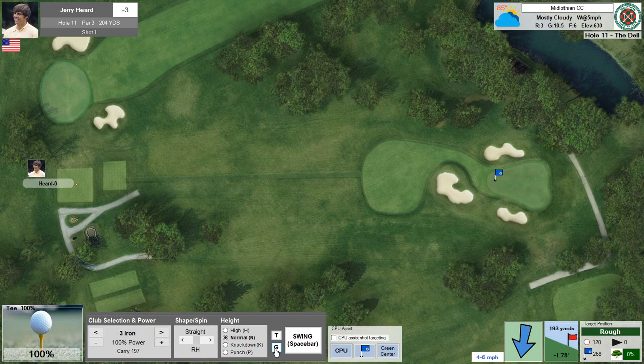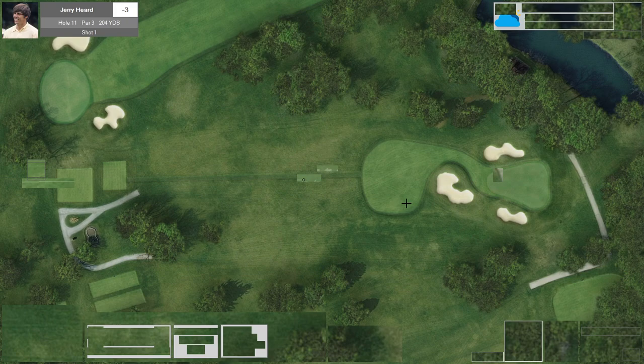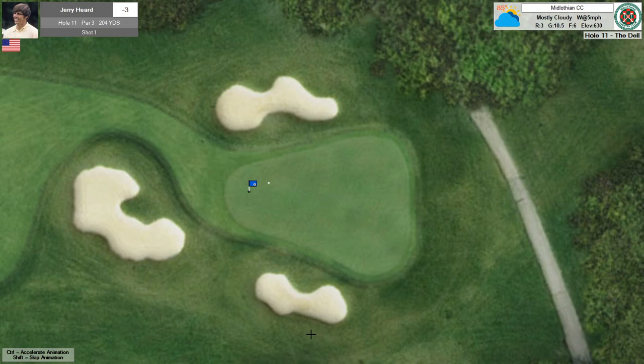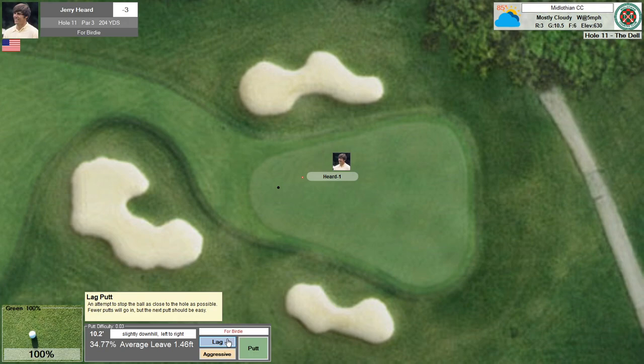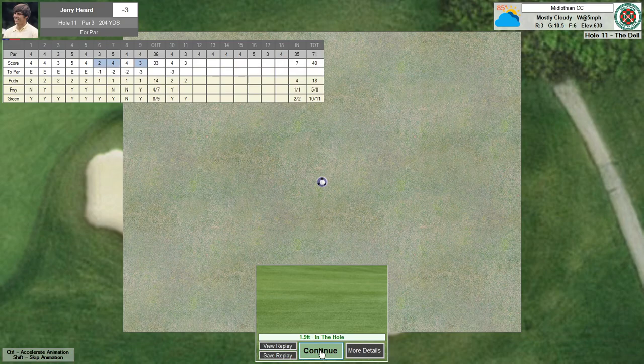Interesting long par 3. The green has a little slope in one area, but where the hole location is it's just back-to-front sloping, so anywhere in the front should be fine. The shot ends up a little past the hole, giving me a downhill 10-foot putt — within our makeable range. Missed it. Good par — hit a really good tee shot, but you can't make them all.